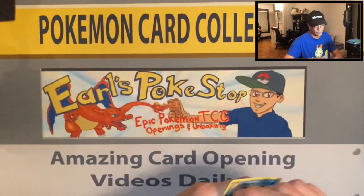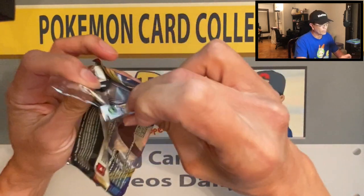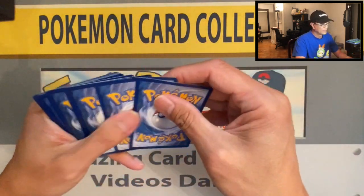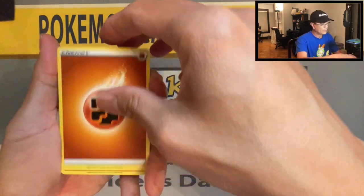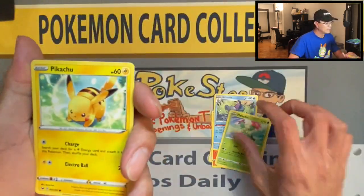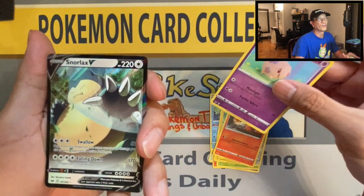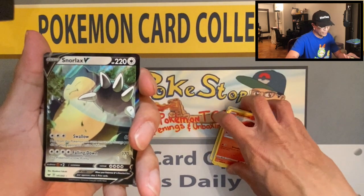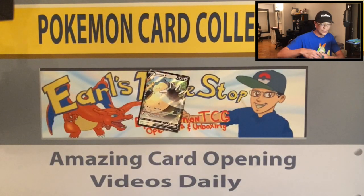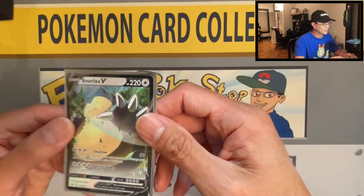That finishes the first pack. Sword and Shield next — Zacian V gold, are you in there? Oh, I would love that card. Okay, four cards: fighting energy, energy retrieval, Heatmor, Grizzliard, Cinccino, Maractus, Pikachu, Galarian Meowth, Sizzlipede, Munna, reverse holo, and a Snorlax V! Once again I've been pulling the Snorlax V from Sword and Shield lately. It's a good card, time to sleeve it up. I've been pulling this card so many times — I'm gonna start dreaming of this Pokemon real soon.